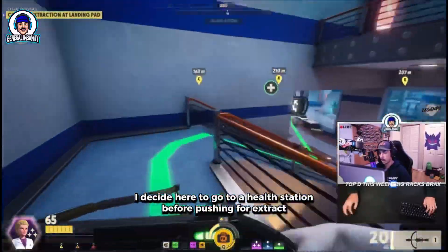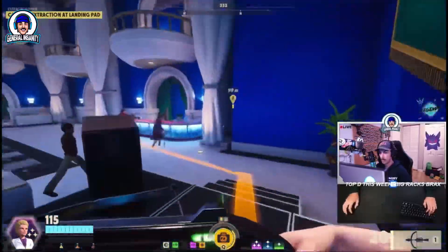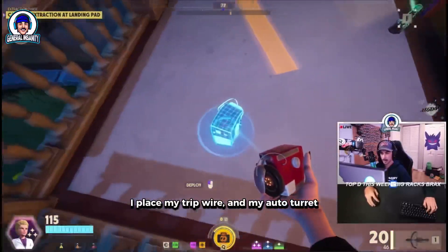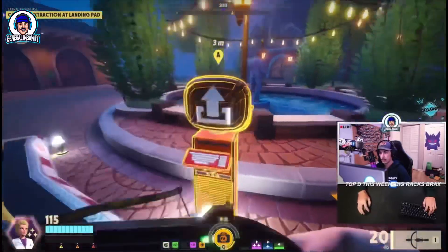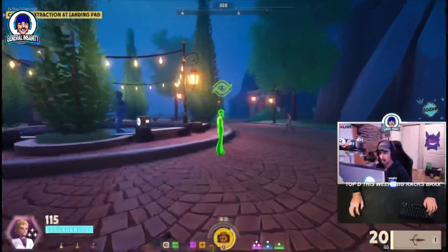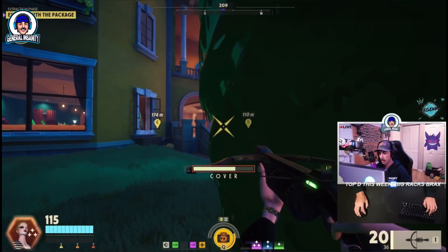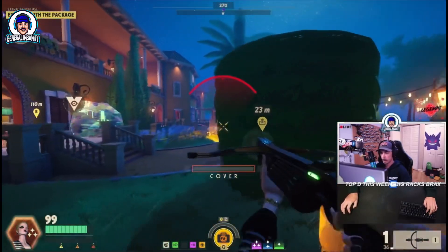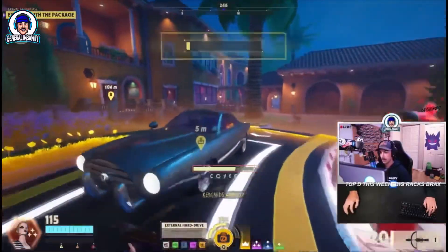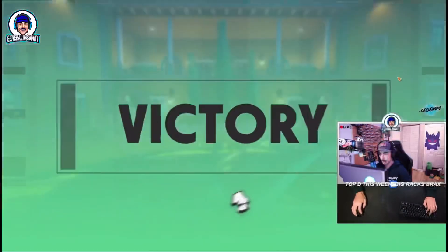I decide to go to a health station before pushing for extract. Now we move as quickly as possible. As I'm approaching the extract, knowing someone is most likely behind me, I place my tripwire and my auto turret. I call in the extraction and now I wait — and sure enough, we get the kill. And we get the X-Fill.